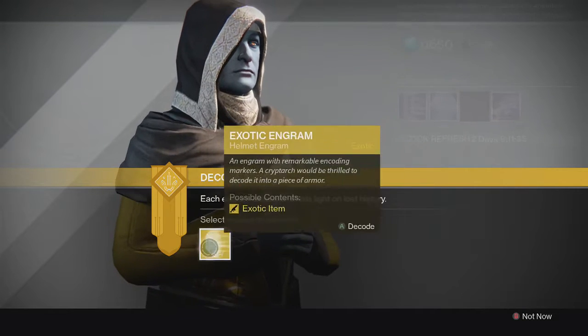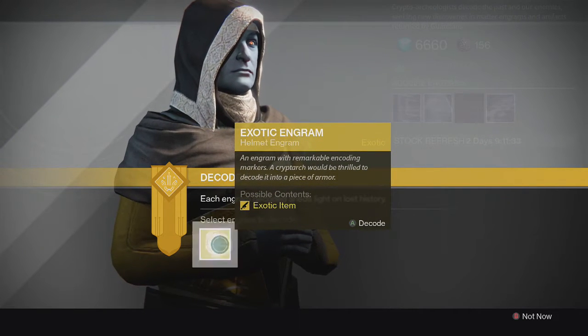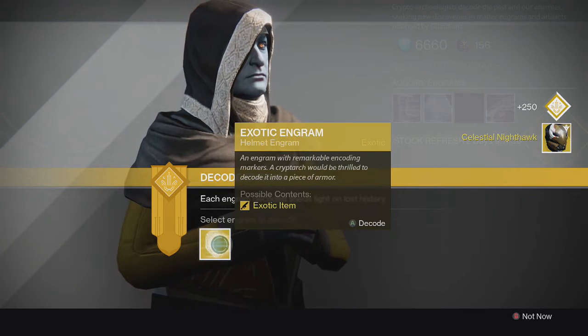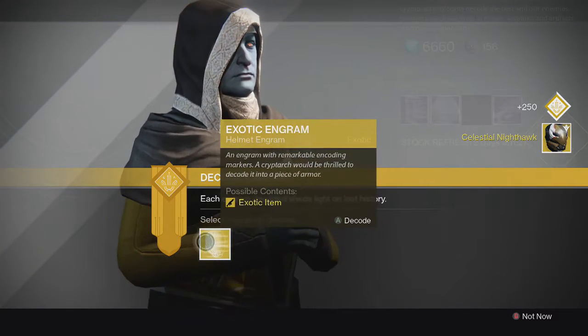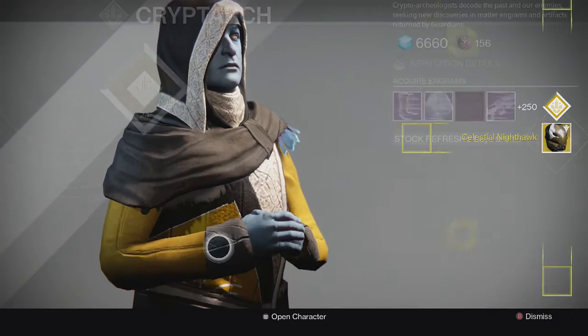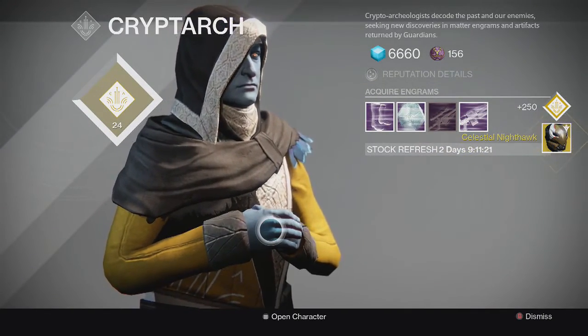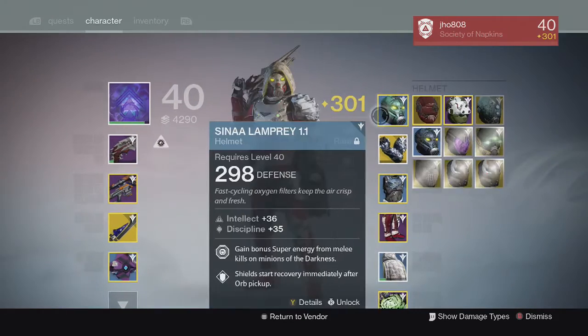For the fourth one we get a Celestial Nighthawk — I actually wanted a Celestial Nighthawk, hopefully that one's 310. And for the last one we get another Celestial Nighthawk, so hopefully one of those is what we're looking for. Let's get into it.